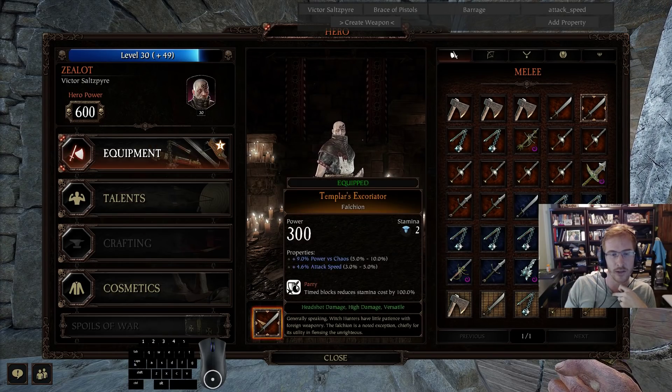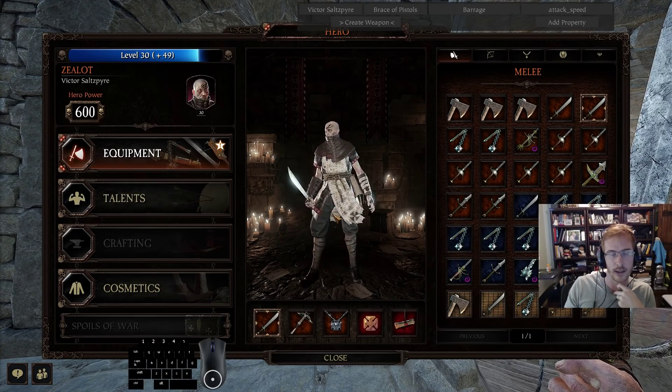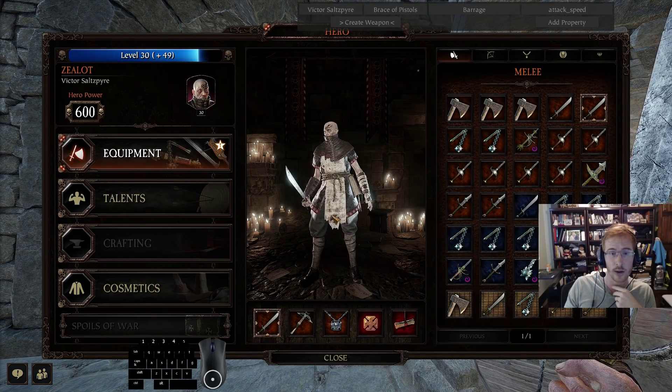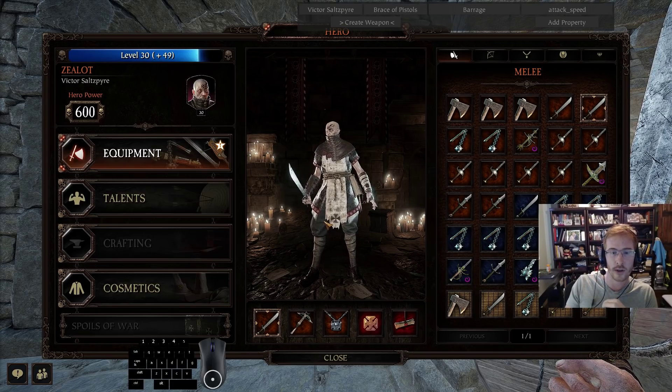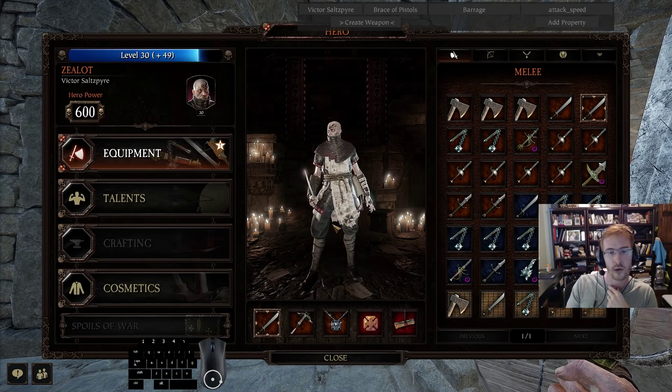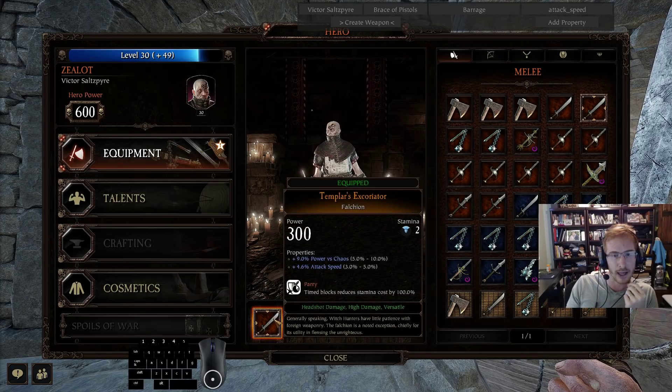I've got 10% crit here, and you probably even want another 5%, so that would be: 5% on the talent, 10% here, 5% elsewhere - 20% base crit chance, which is pretty high. Every time you crit on a falchion light attack you stagger the hell out of an elite, or you knock a shielded enemy to the ground. It's a really good control tool.